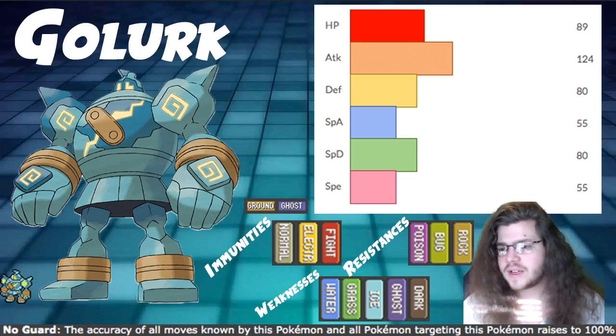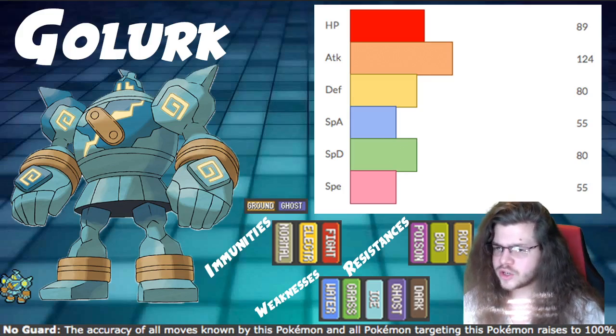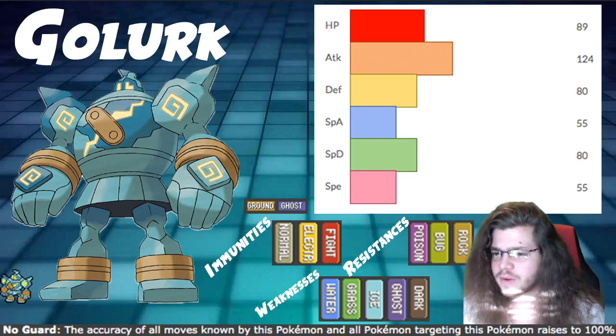Speed is at 55 — not bad, not insane, but not bad. You'll see slower on a lot of Pokemon that are this powerful with such good general bulk. You can use this under Trick Room, though our build today doesn't really use Trick Room — it's definitely a fine option.